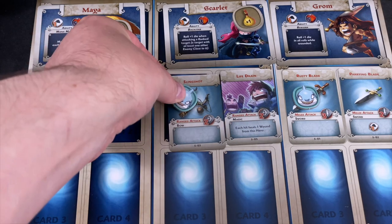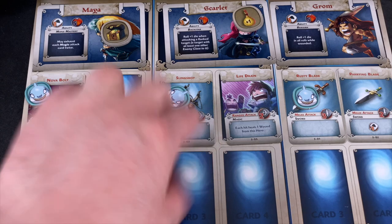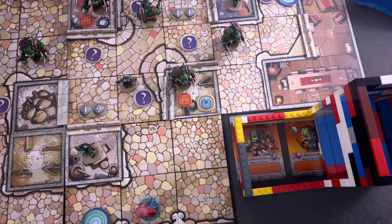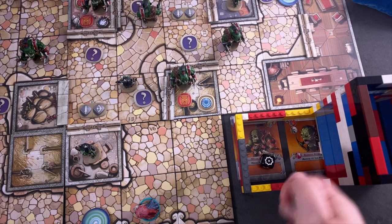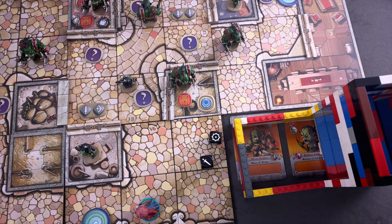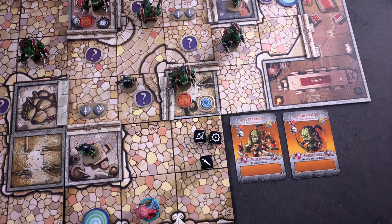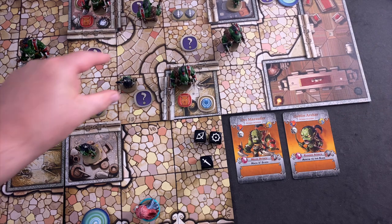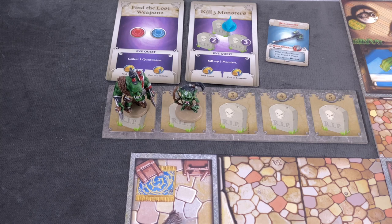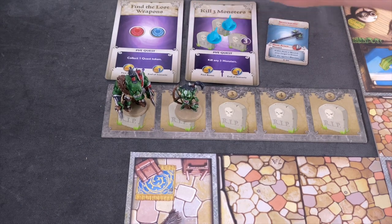Scarlet uses her slingshot, rolling two ranged attack dice to hit the goblin. The goblin will hit back since we didn't reach overkill. We need one hit, and the overkill is two. First roll — one hit, so we roll the exploding die again. That gives us the overkill we needed! We collect another coin and this goblin can't retaliate. Another monster down.